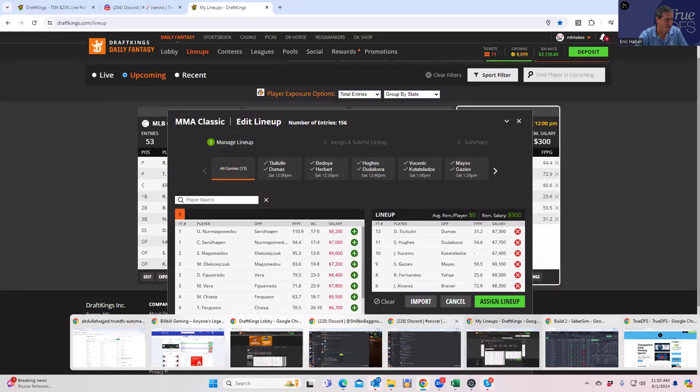To review — the best plays are in the Alvarez-Brenner fight, and I think the Loopy Godinez side is very sneaky. The favorites — Fernandez, Gazia, even Umar Nurmagomedov — all feel a bit fishy. You're going to have to play some of them, so pick your favorites, but Nurmagomedov as chalk we'll need to assess ownership on later. Good underdogs include Tolulin, Sam Hughes, Brenner, and even Sandhagen at 7k. We'll do a betting breakdown and a lineup construction video as we get closer. Good luck!